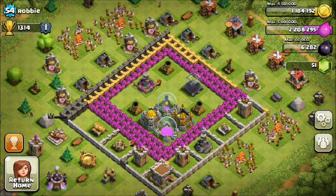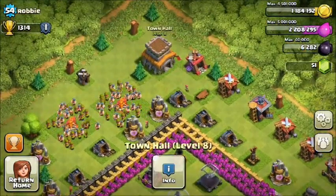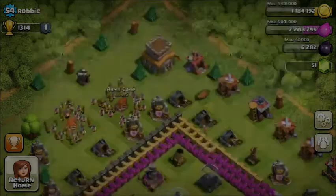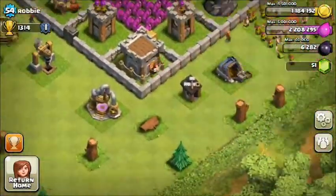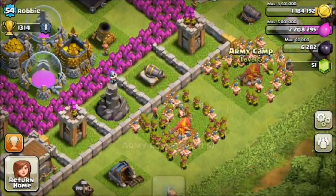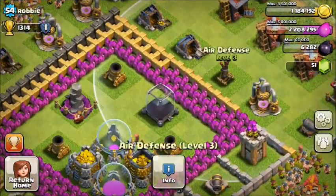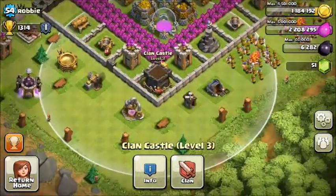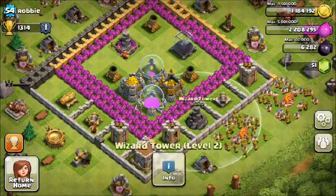Moving on, we have Robbie from a clan. He is Town Hall 8 with level 5 troops at level 54 — doing well, I have to say. The only bad thing is you have pretty low-level walls. I suggest putting more defenses in the middle, as right now I know you're probably trying to protect your resources.